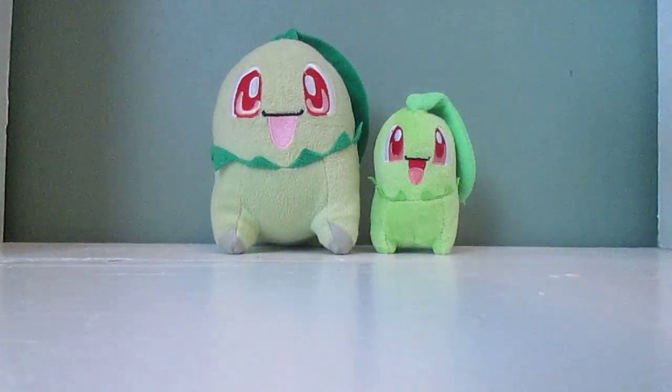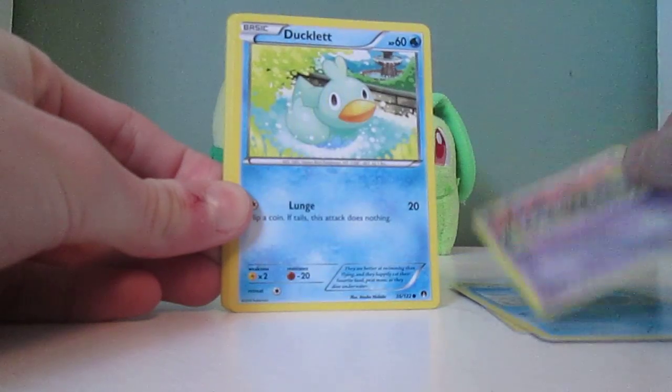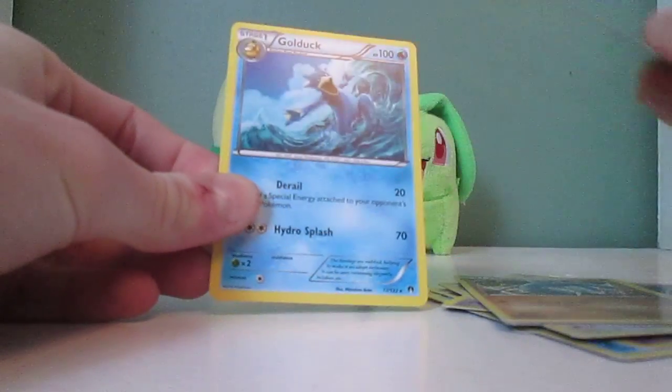I always seem to forget what the card trick is for some reason. Let's hope for a Chikorita. We got Drowzee, Shellder, Trubbish, Ducklett, Honedge, Stantler, Slowbro, Gabite, Numerovia.